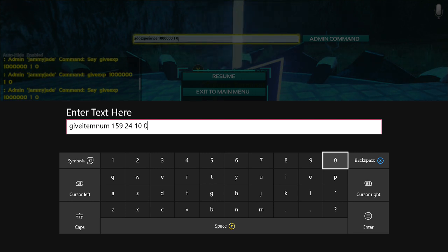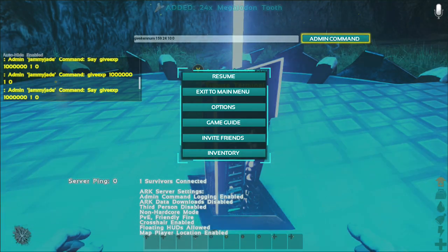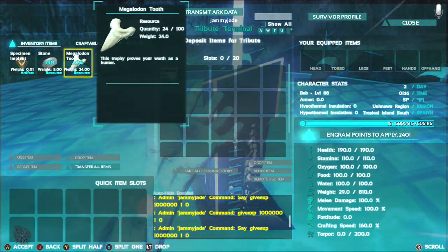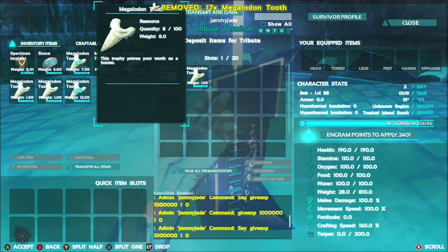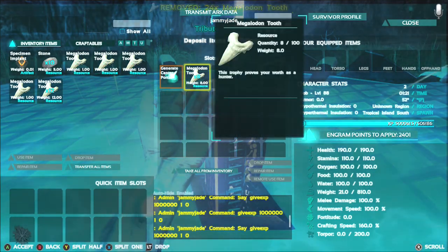For the next part we're going to be giving lots of items to ourselves. Type 'GiveItem' then leave a space, type in the number of the Megalodon Tooth which is 159. I'm going to give myself 24 of these, make them ascendant which is quality 10, then put 0 at the end to get the item not the blueprint. Press the start button - there we go, just added 24 Megalodon Teeth. Let's put eight of them in the terminal and it's gone green.